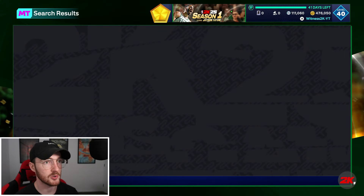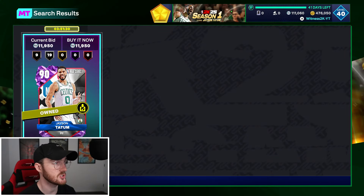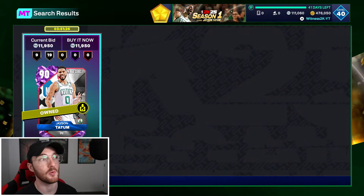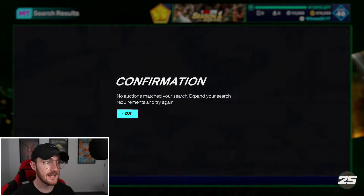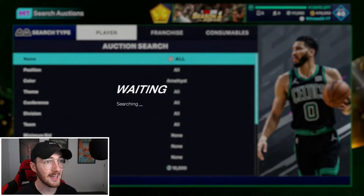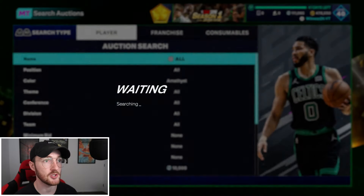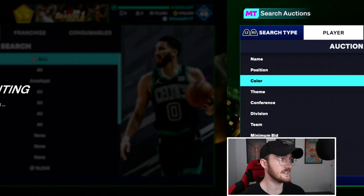The next filter is amethyst. The cheapest amethyst right now is just under 12,000 MT — Jason Taylor is the cheapest at around 12,000 MT. These filters are really starting to get to the point where they can make you a lot of MT. Drop this filter down to 10,000 MT max buy — any amethyst under 10K is definitely a snipe, giving you a minimum profit of 2,000 MT per card, after accounting for the tax.